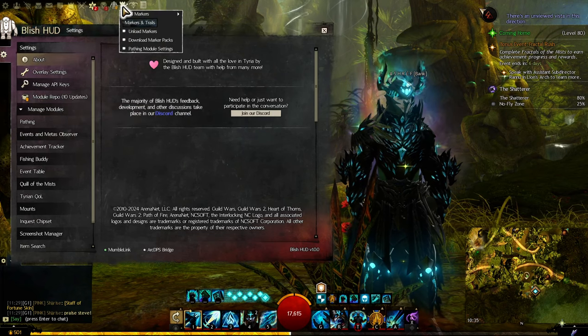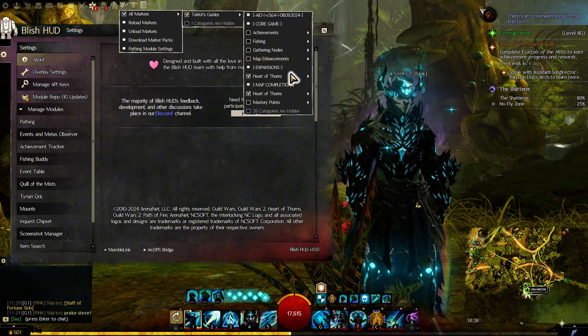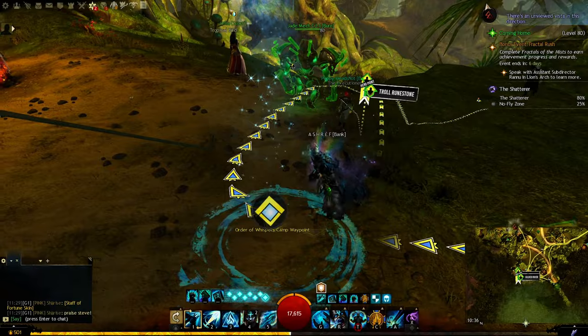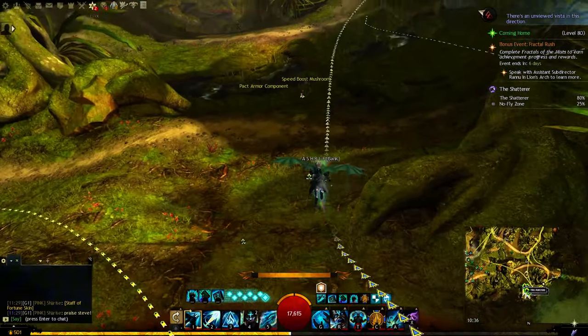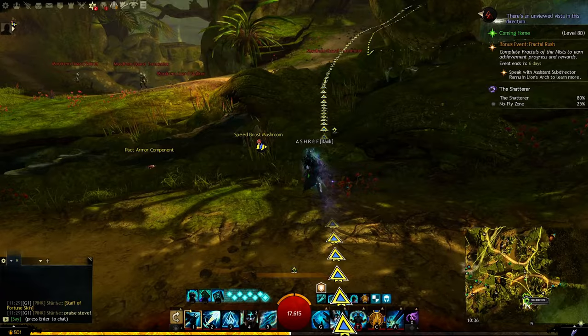I'll be using Ticket Guides to 100% this map. You go to BlishHUD and install Ticket Guides. As you can see, there are trails that lead you along the way. When you have this installed, it will help you 100% any map in the game so easily.